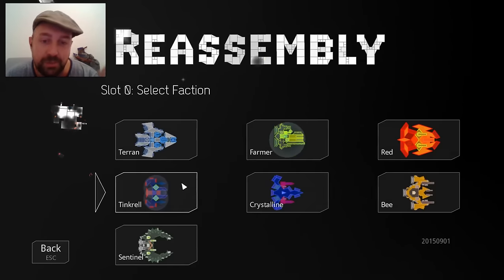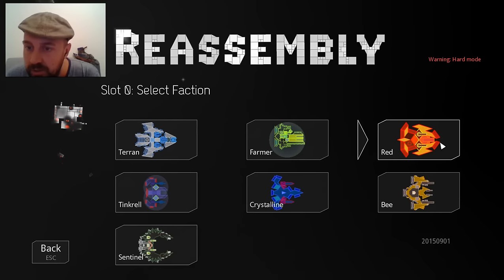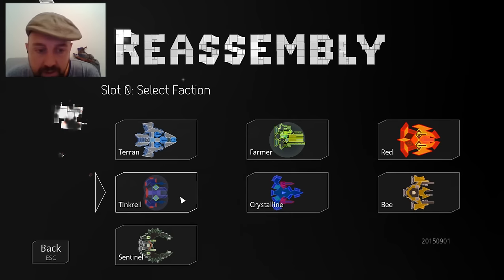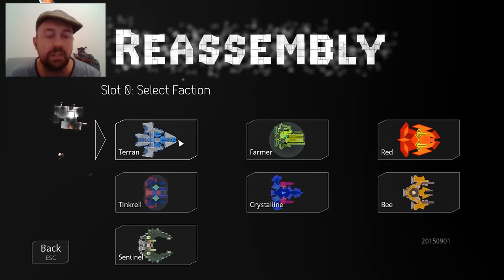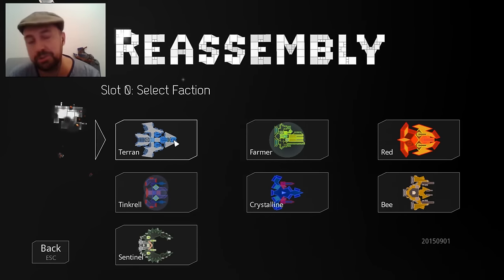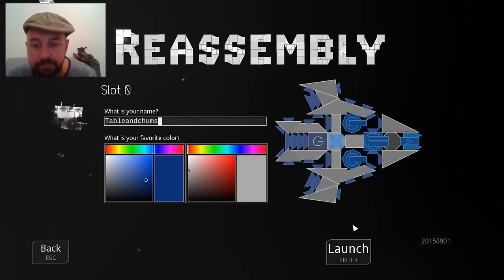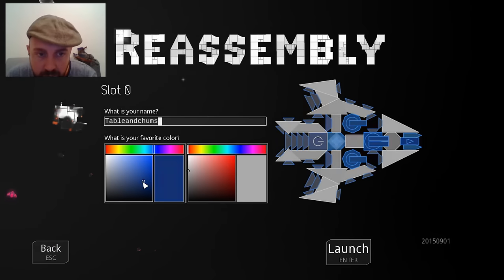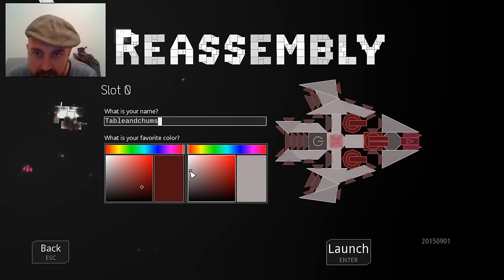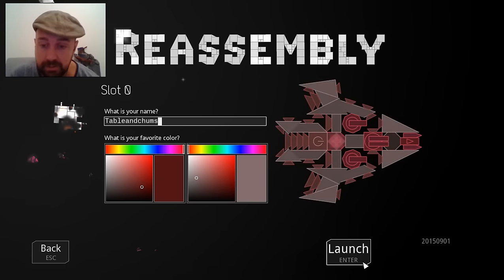When you first start playing this game I believe you just get three people to choose from. Warning: hard mode! There's Crystalline, Trinkle, Sentinel — they all get unlocked. But Red is hard mode, interesting. So we're going to go Terran, obviously, because it's the first one on the list. Okay, let's get into it. Colors: blue and grey. You know what, let's go blue and grey. Very Klingon-esque. Okay, launch.